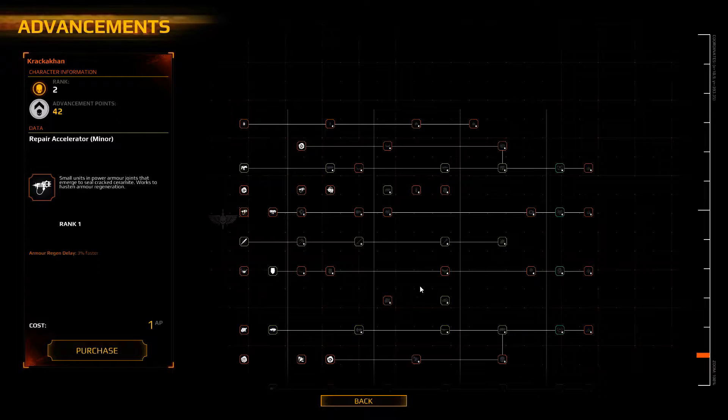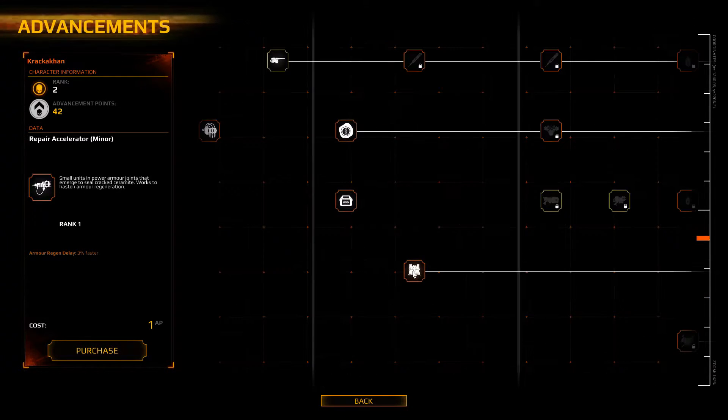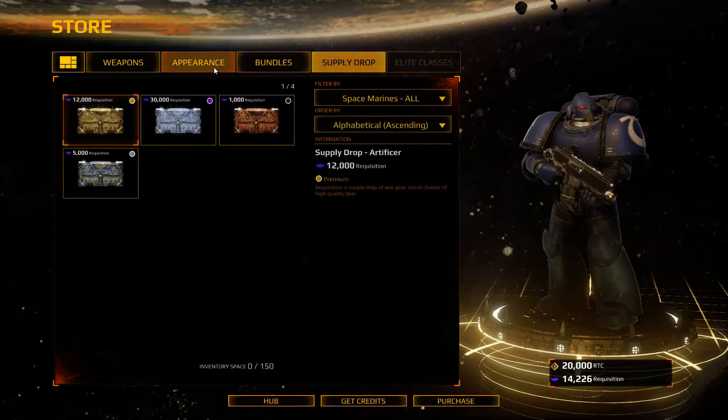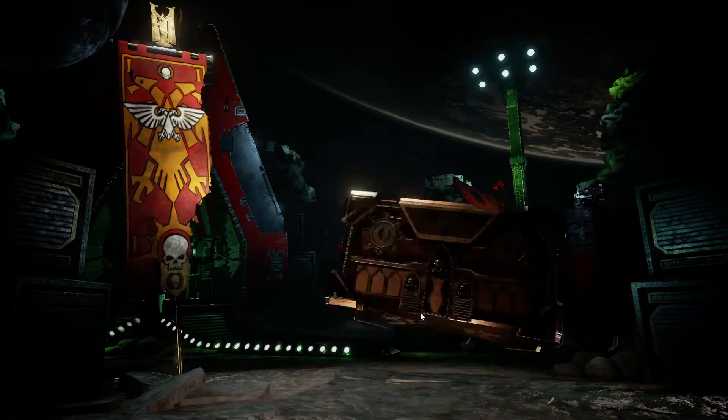And here we see the advancement — there are many different things to put points into to specialize your space marine. There is in-game purchasing with real money, but it seems like they give you 20,000 of those points to start, which is about $20 worth.